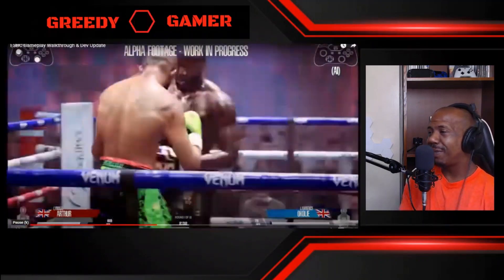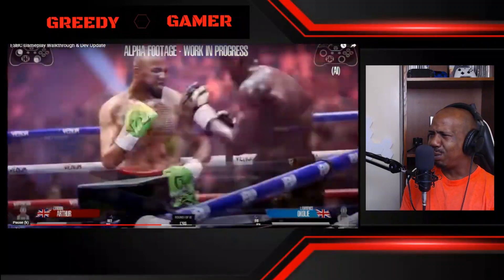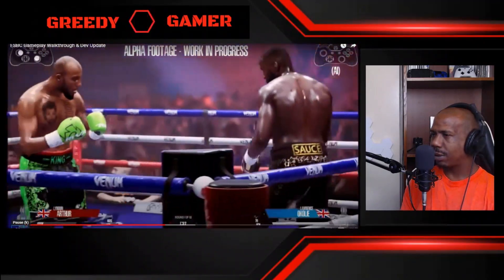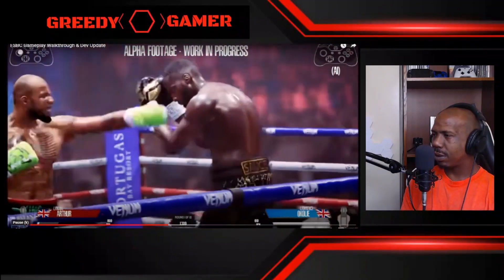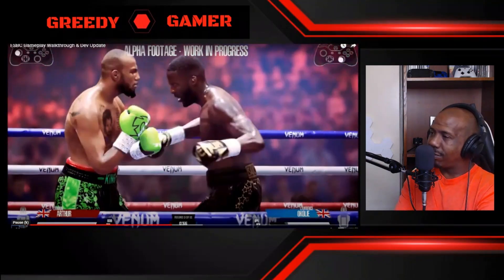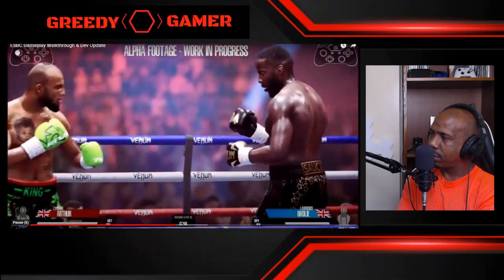Here you can see de la Cruz hitting Linden Arthur with some counter shots while Linden Arthur's throwing little punches. It's good to see that de la Cruz is playing a defensive game, trying to make Linden miss as much as possible so he uses up all his stamina. Stamina has a big impact on punch resistance and the power of your own punches. Players will also be able to slip punches by pushing the left stick in the direction they want — a very quick and efficient way of dodging punches.